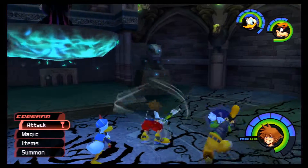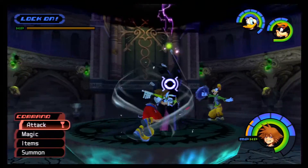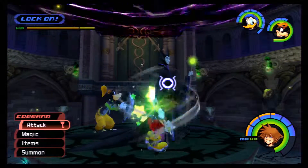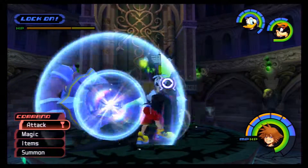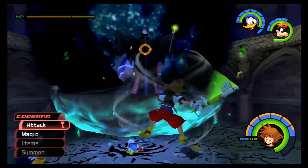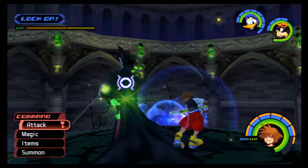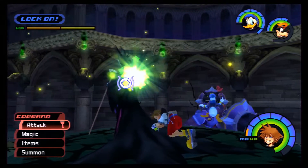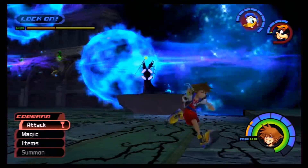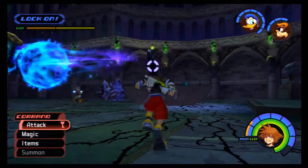Since we saw the cutscene already, I'm going to skip that. Aim at the actual Maleficent this time, and try to get the Defenders off of the platform. Watch out for the meteor attack — the meteors do a lot of damage. Let Donald and Goofy handle the Defenders on the side. When she summons those meteors, try to dodge them, or you can do what I do right here and just stand to the side.